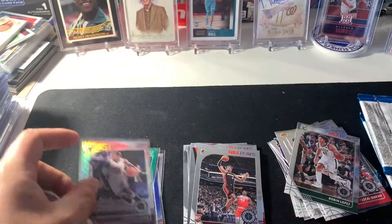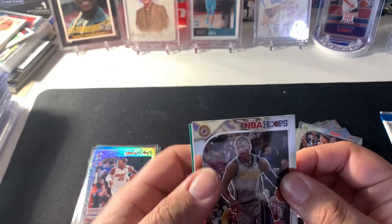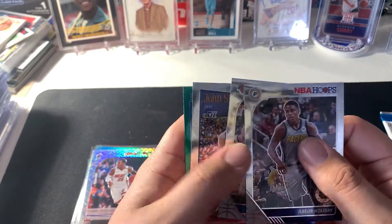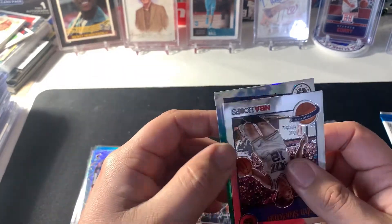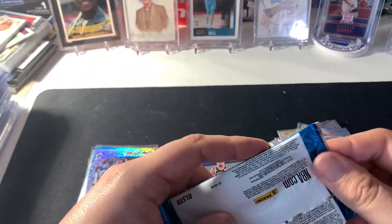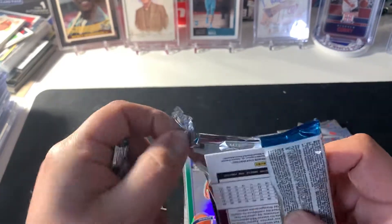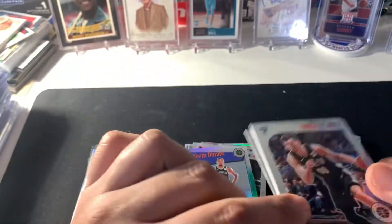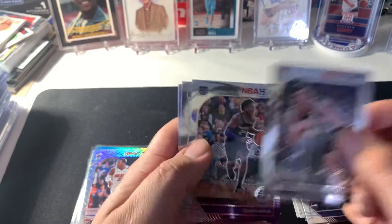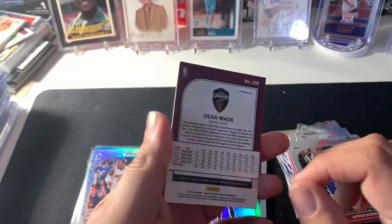Aaron Holiday, a tribute of Kevin Durant green, John Stockton. And in the last pack — let's see if we get some last pack mojo — we got a Wade Silver.